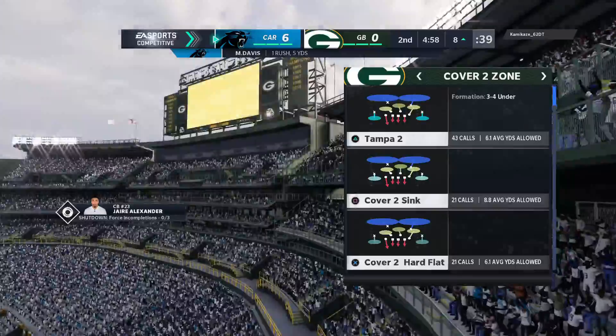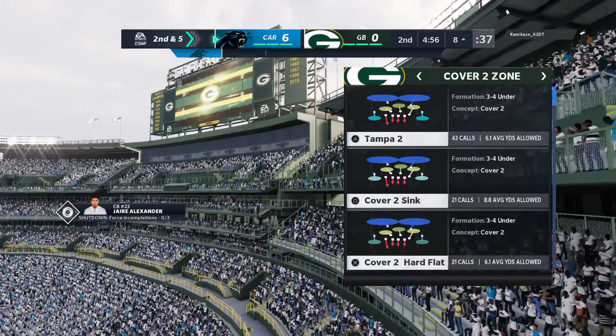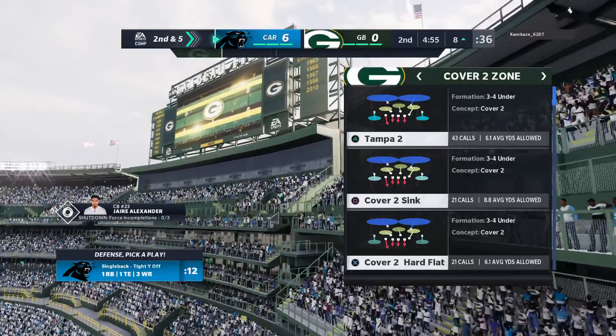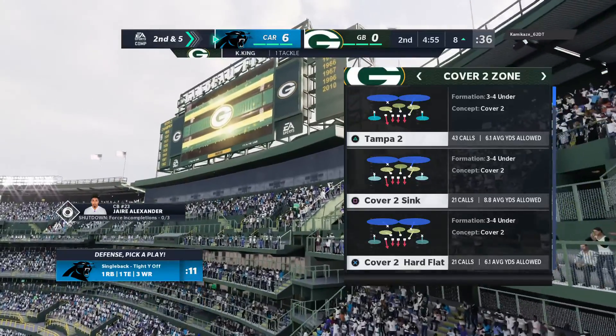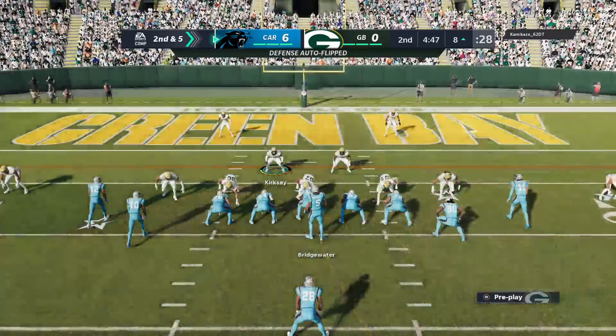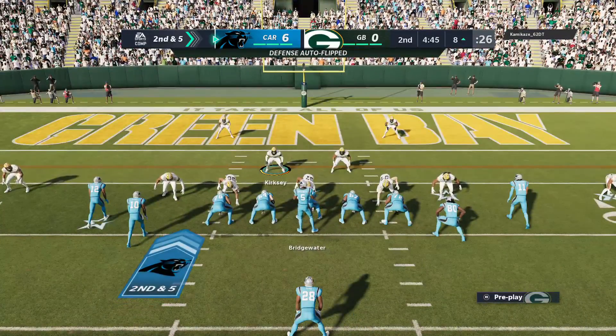Strong running there as he's inside the 10 and down to the 8-yard line. Give him five on the carry there, and it'll be second down. What a luxury to have a guy like this who can not only spell your starter, but can come in and keep drives going. The first down run got five, here's second and five.